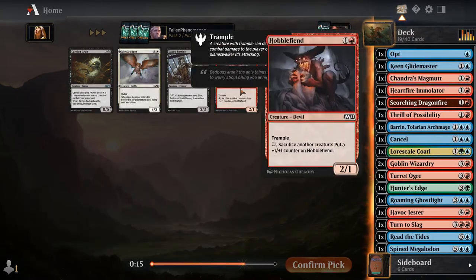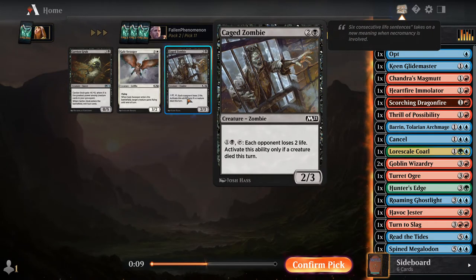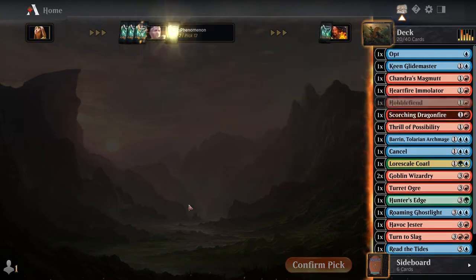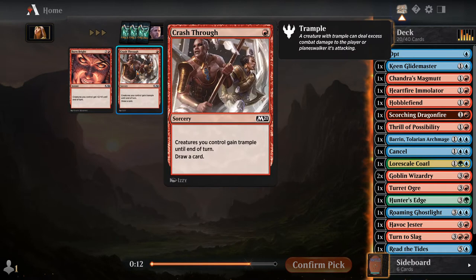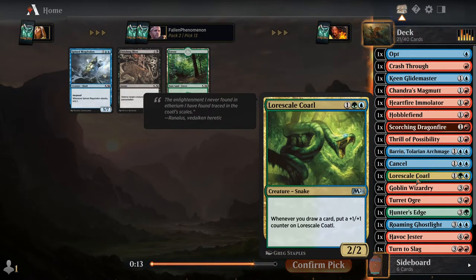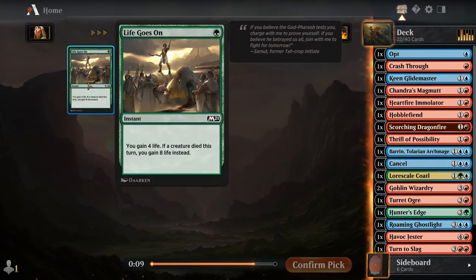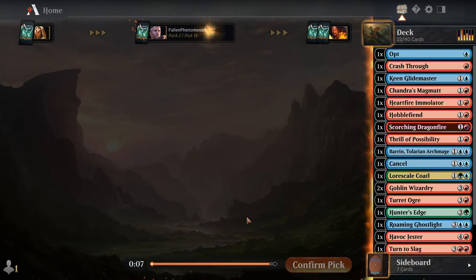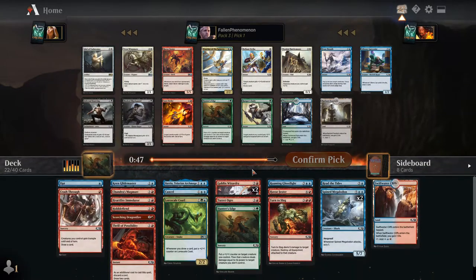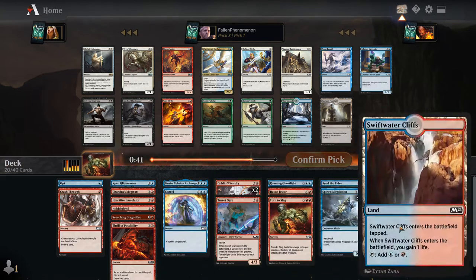We'll take a Crash Through — it'd be good for the spells deck and it also draws cards for certain cards we might get along the way. A second Megalodon we probably won't play but we'll put it in. Vine is another way to draw an extra card. Let's take a look at this and move the two green cards out unless we get fixing. We've got a decent amount of spells — could use a couple more removal and a couple better ways to win the game.